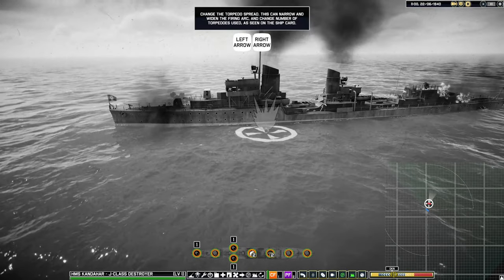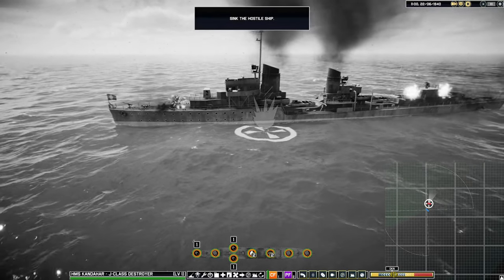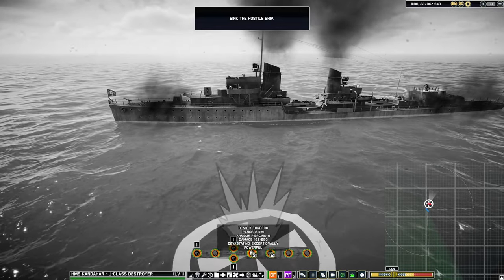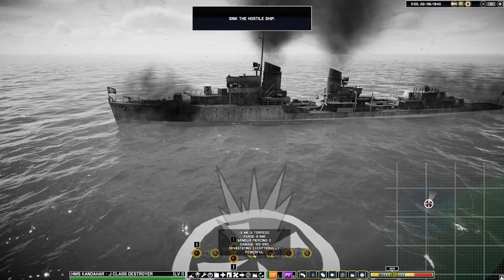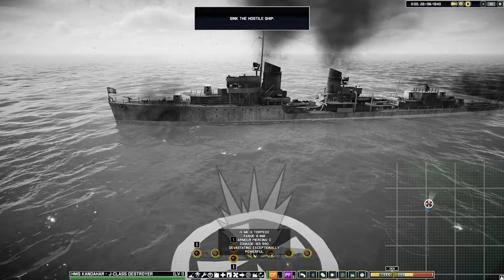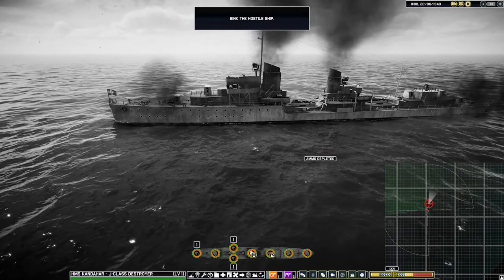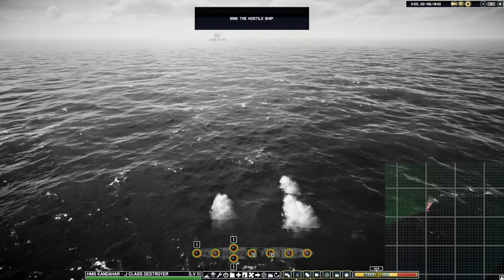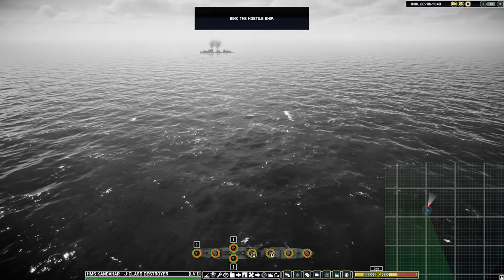When you change the torpedo spread, the number there goes up. So four is a very wide spread — five, I think, is maximum. What we're going to do is go for the thinnest spread because this guy is not moving at all. I only have five torpedoes total: three in this little group and two up here. Looks like these two are going to miss.